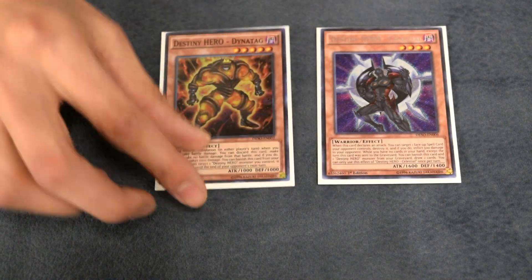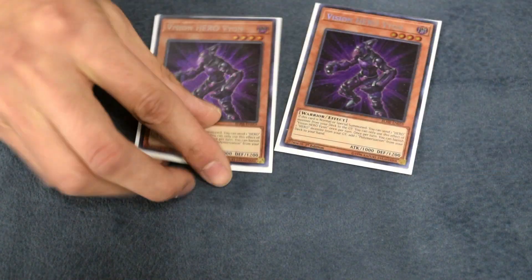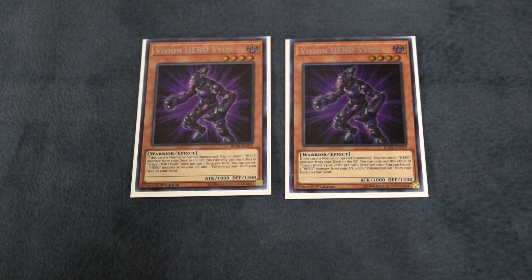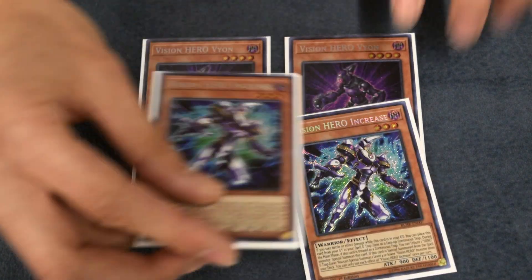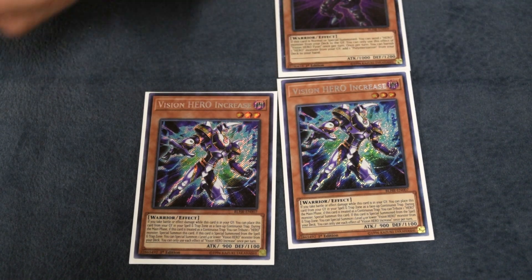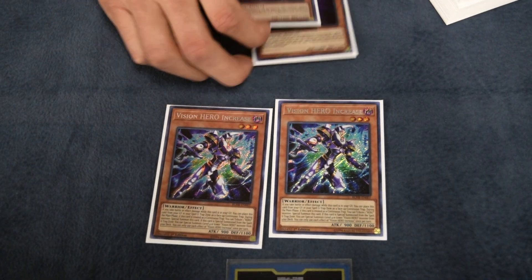One Celestial and one Dynatag. Then for the Vision Heroes, I run three Ferris and two Vion. Why only two Vion? You don't ever want to run him at three because you don't want to open him — you're trying to summon him out using a card like Increase. And you don't want to run him at one because if you hard draw him, same idea with Increase, your whole Vision Hero combo is completely destroyed.